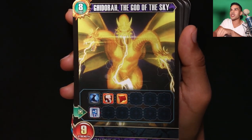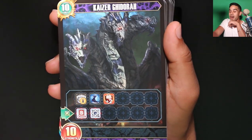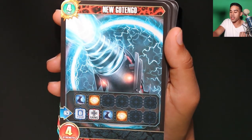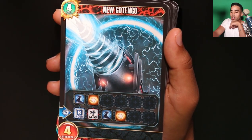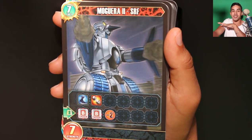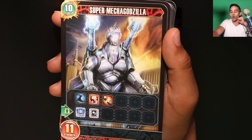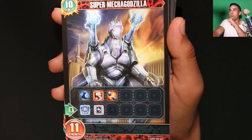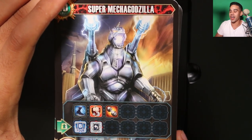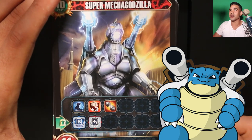This one's called Ghidorah the God of the Sky — the god of the sky kaiju, you don't want to mess with this one. Kaiser Ghidorah, then we have New Gotengo — this guy looks like a drill, doesn't even look like a monster. And then Mogura number two. Super Mecha Godzilla — Super Mecha Godzilla, man! These cards are so freaking huge. This guy has cannons — he's Godzilla, you don't want to mess with him.